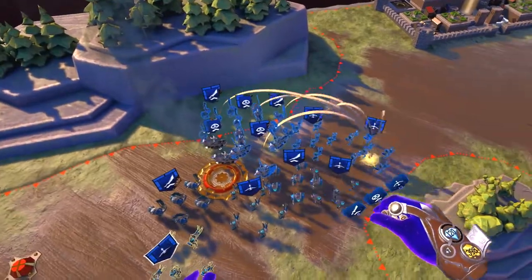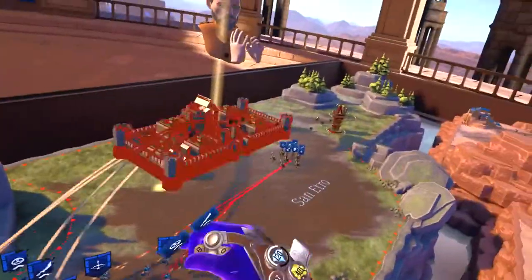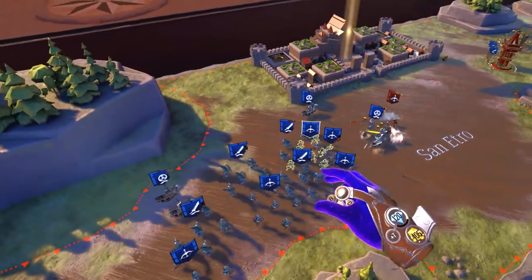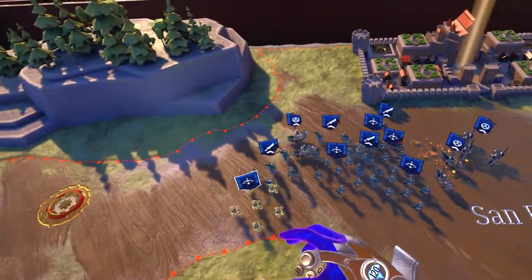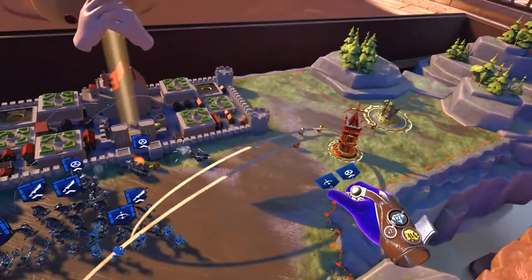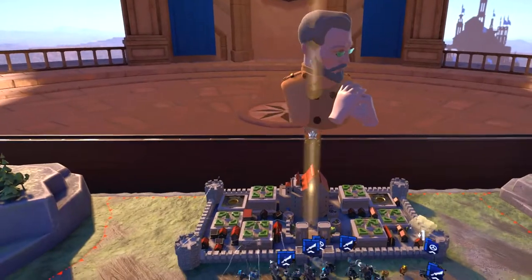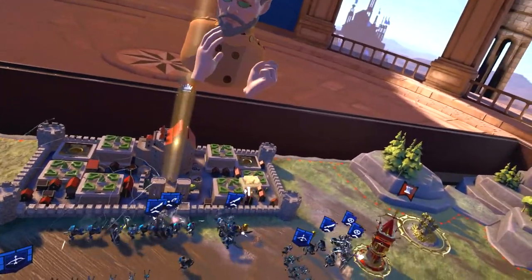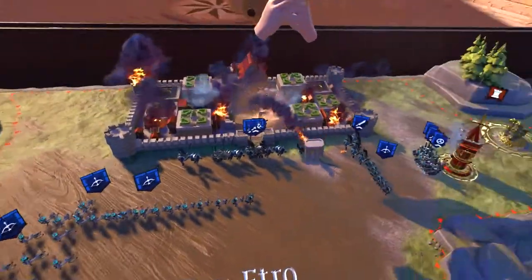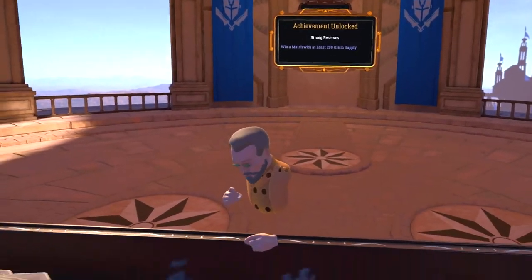We cannot build towers in the enemy's home region — let's press on and destroy their castle. Let's go! We are victorious — congratulations, we've destroyed Jero's castle. New to the table and already a competent Scion with a bright future.